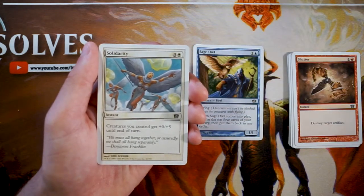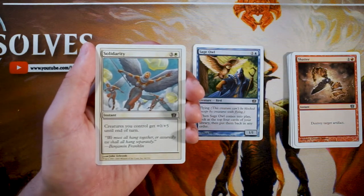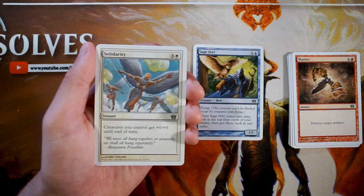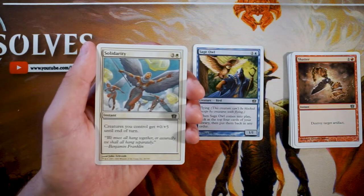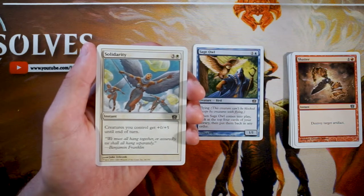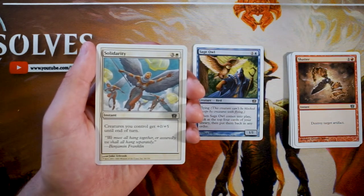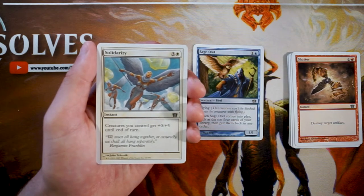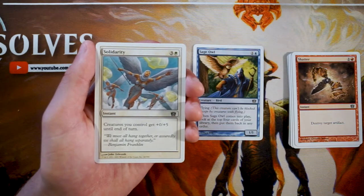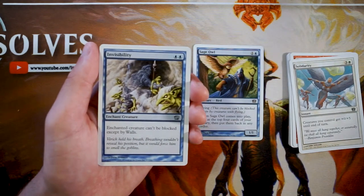Solidarity is an instant for three and a white — creatures you control get plus zero, plus five until end of turn. I really don't like this card. A boost to toughness is not something I'm ever really interested in. A boost to power — especially anthem effects hitting every creature — would be great, but the added toughness only really comes into play when you're blocking, and that's just not ideal.